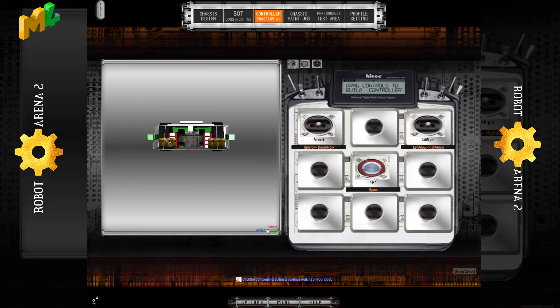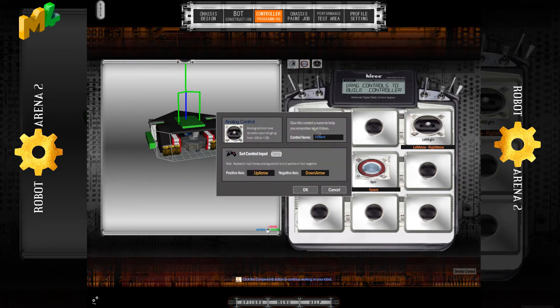Inside every robot there are motors. Here we have the forward and backwards motor, labelled here with "Forward". Make sure you call it that name exactly, with the capital F, for whatever you use to go forward and backwards. Have that programmed in how you wish.